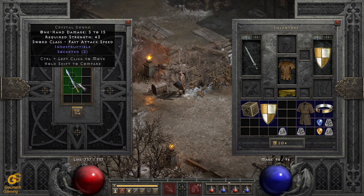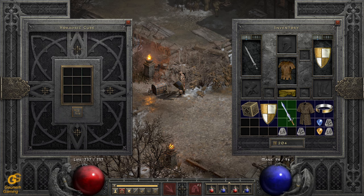So we have a higher chance of rolling four open sockets if the weapon has the right item level. Let's just try it — and we got two open sockets, which is unfortunate, but there you go.